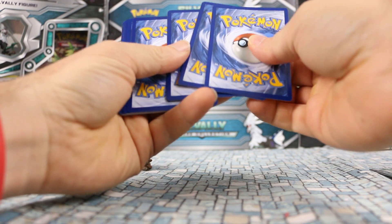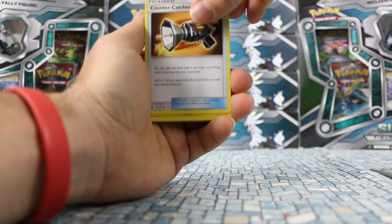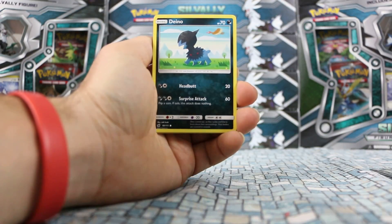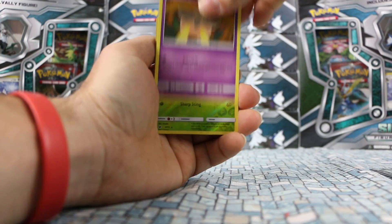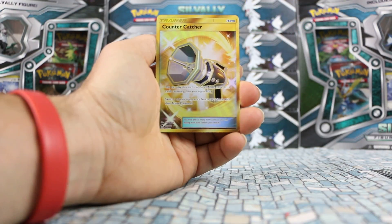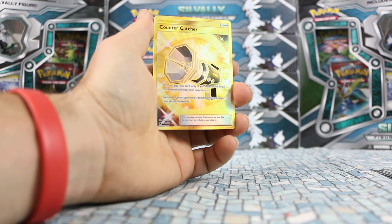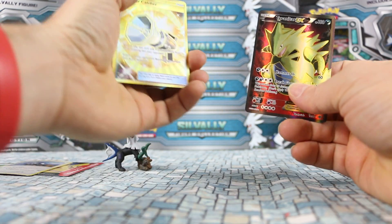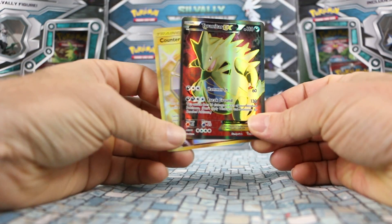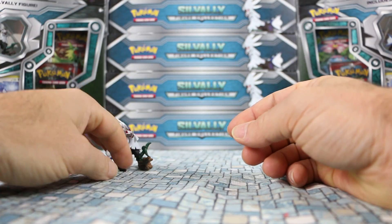Let's see if we can get even a rare holo here. We have a Darkness Energy, Bewear, Countercatcher, Emolga, Gastly, Aaron, Ditto, Staryu, Pumpkaboo. Beedrill is our Reverse Rare, and our rare is — wow — a Secret Rare Countercatcher! I was saying it's kind of rare to get two Ultra Rares, but we got a Secret Rare and an Ultra Rare, and it was a Full Art to boot. This box was the right one to choose to open for the video. So we got our two fancy pulls and the Silvalli promo and the figure — very nice.